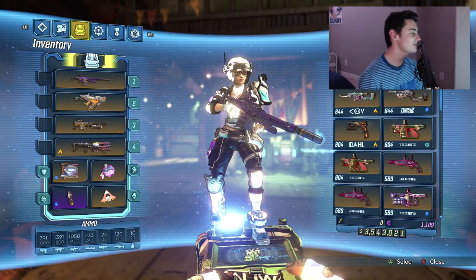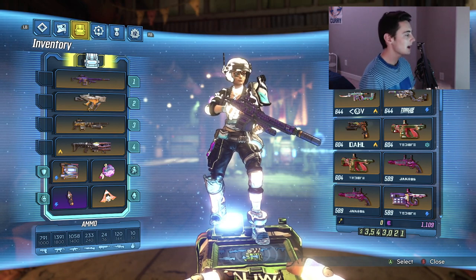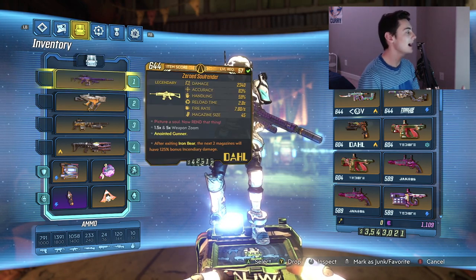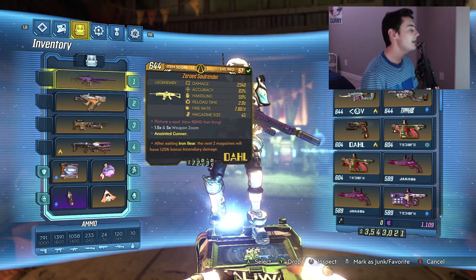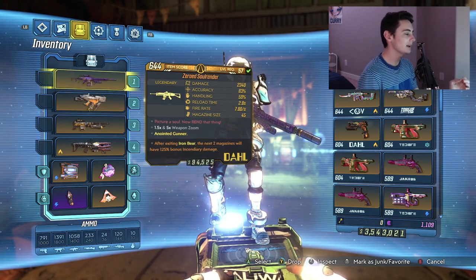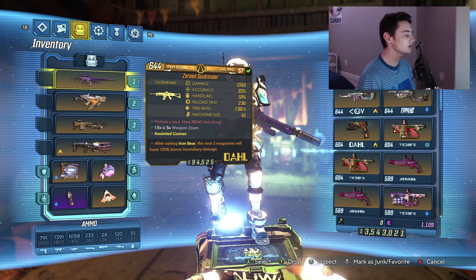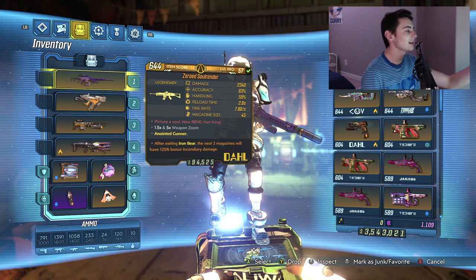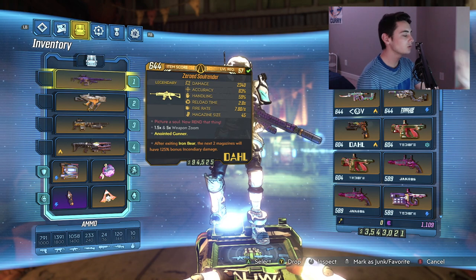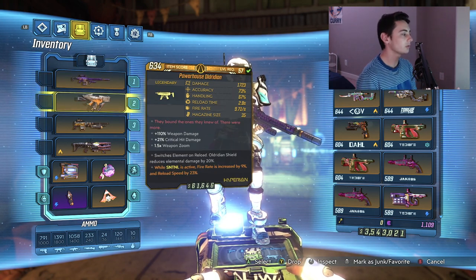Alright, so here we are with my level 57 Moze build. Let's go over a couple of things first. The first thing I want to talk about is the items and weapons you're going to be using. Any high magazine weapon is going to do you so much good with this build. The ones I highly recommend are: I love the Soul Render — this thing is really good. I also love using an Old Radian.